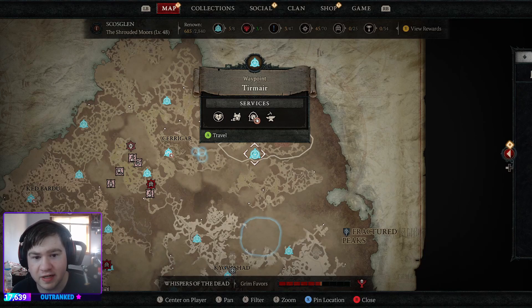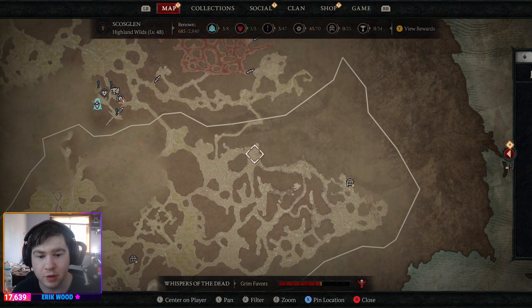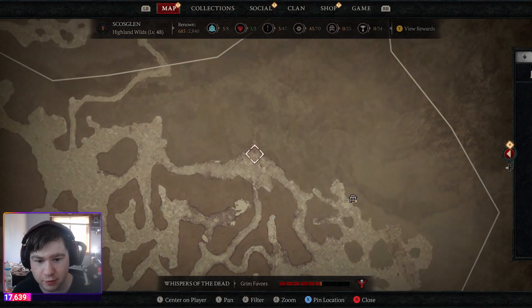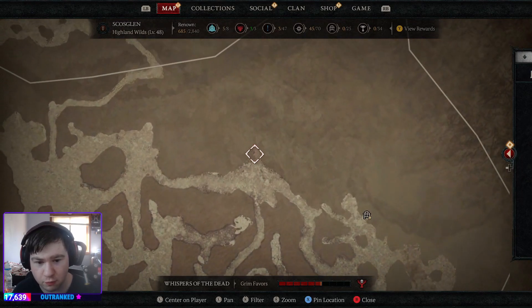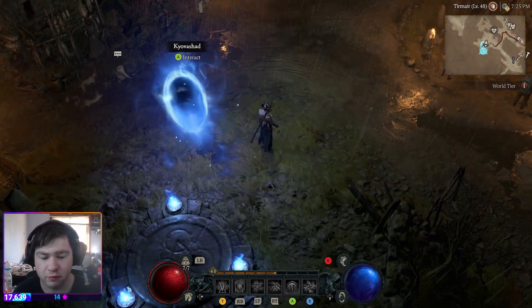Head over to your map, and on the far right side, there's going to be this waypoint right here. Travel to it. Once at the waypoint, go over here and open up your map again, and go to this little hump that is in the road right here, and make a pinpoint right there. Now, if you don't have it unlocked yet, I'm going to show you the route how to get there now.